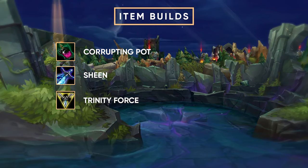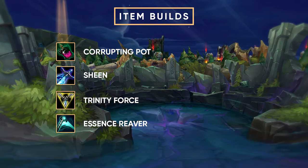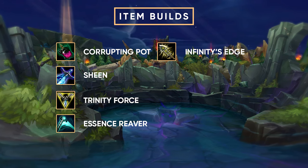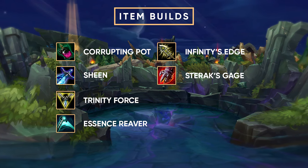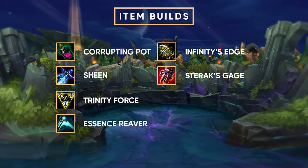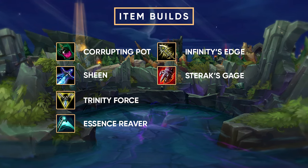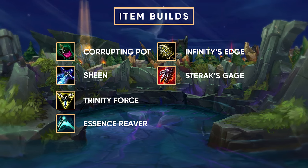After Trinity Force, which dishes out tons of damage, you'll want to opt in for Essence Reaver, because it synergizes really well with Gangplank right now. Then after Essence Reaver it becomes a little tricky, because now you can build Infinity's Edge or Sterak's Gage, depending on if you want more damage or more survivability. You might be against a team comp that can't ever reach you, and you just go Infinity's Edge and blow them up. But if you're against a lot of assassins hunting you, you need more health so you can survive against them.